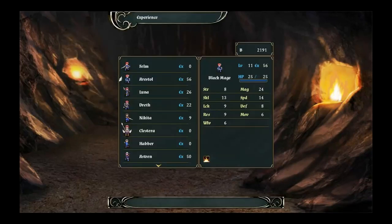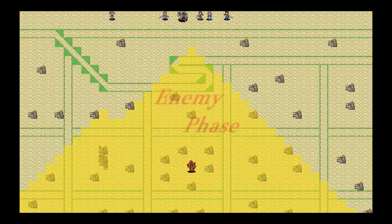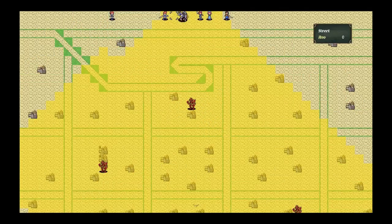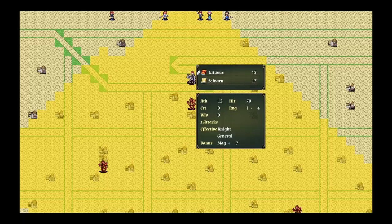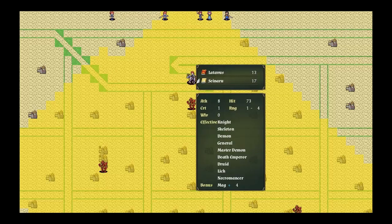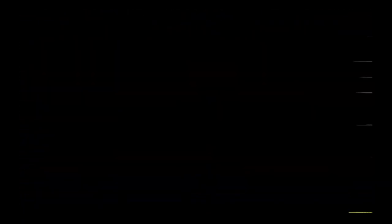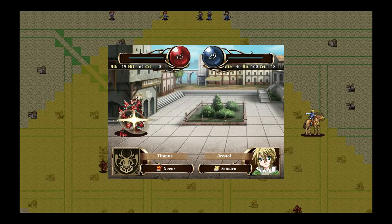Outside of battle, you get a simple menu system where you manage your items, characters, progress the story, or use one of the shops. You have the obvious shop that uses gold, but you also have a secondary currency that can be spent in the fancy shops for more fancy items and weapons. This same currency can also be spent on giving units XP, which is what I spent most of it on so I could make units I liked viable, especially the ones you get later in the game.